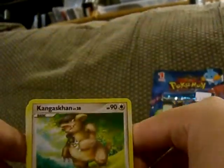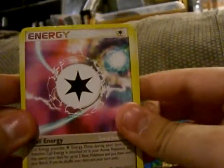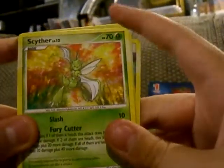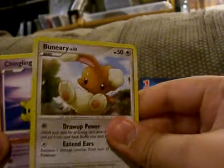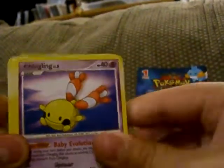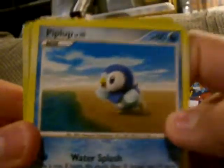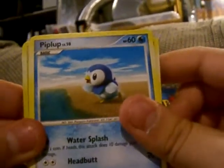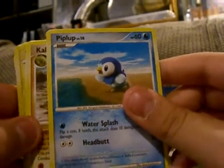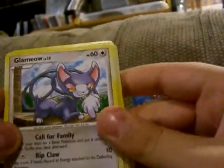Kangaskhan. Call Energy. Oh, I think I can see something back there, so I don't want to give it away. Scyther? Buneary? Chingling? Piplup? Wow, that looks so real — like water and the sand, it looks really real. Kabuto. Glameow.